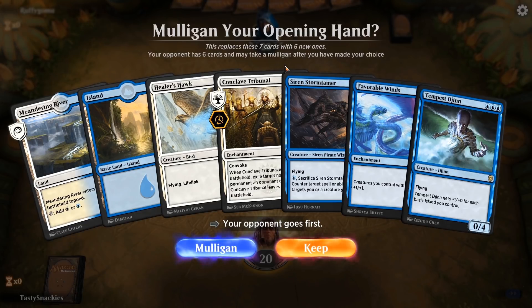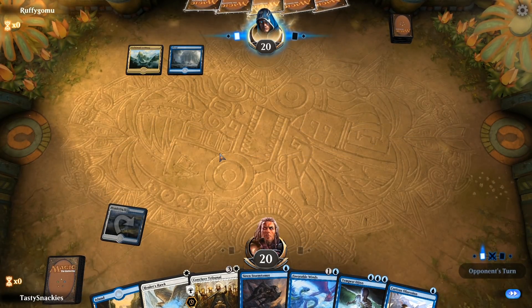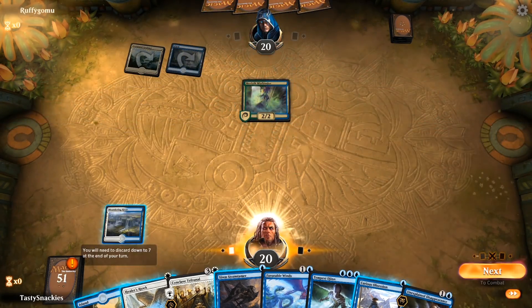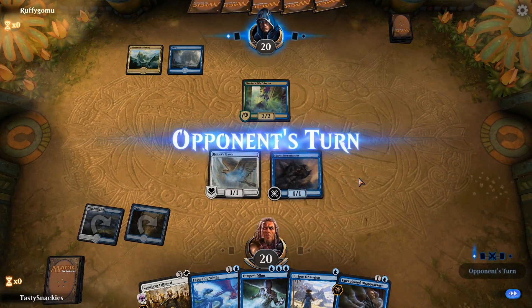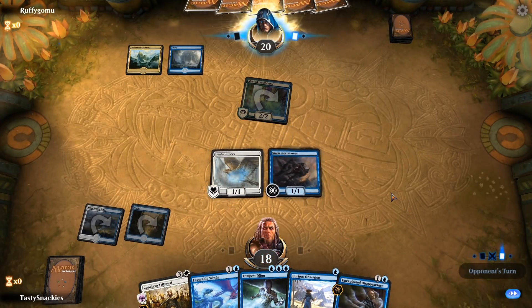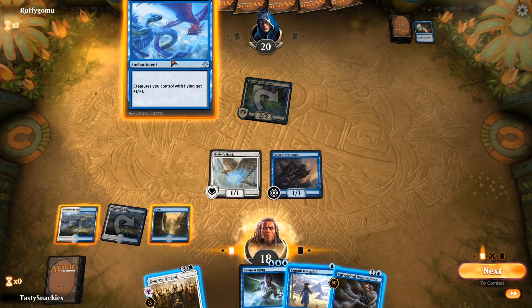This first game I decided to keep this hand. A lot of the time I'll keep a tapped Meandering River and set up my turns with a Healer's Hawk and a Siren Stormtamer, because as I figured out playing this deck, Favorable Winds is more or less a turn four or five card. Turns one, two, and three you need to play threats and maybe a way to protect them. I know I'm playing against Merfolk here, and they usually don't have interaction for my threats — most of the time they're just trying to get value out of their creatures and outpace me, but I'm playing very evasive creatures that can outrun them.